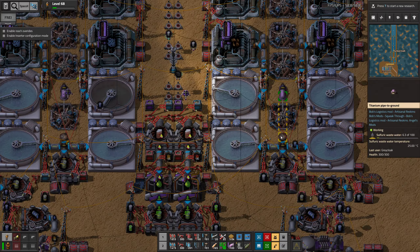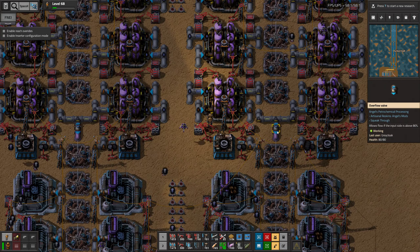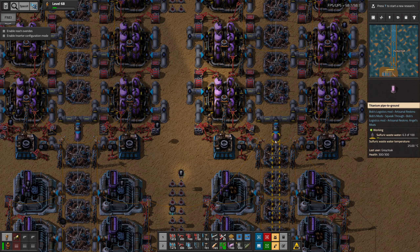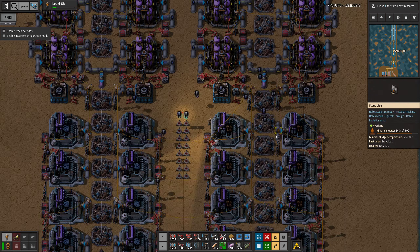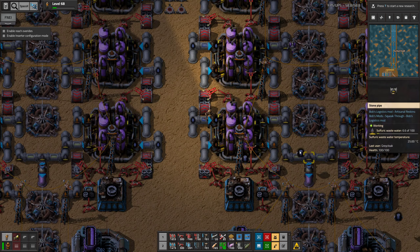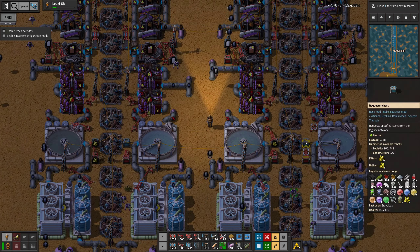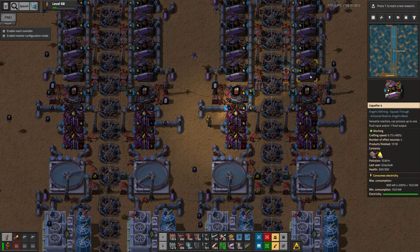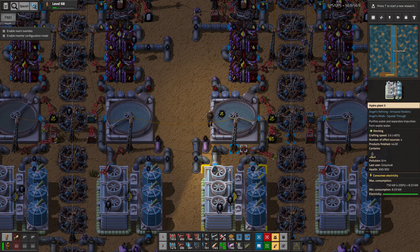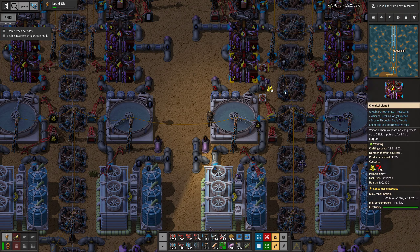Wouldn't be a problem that this is a one-way valve though right? Could we somehow have more than 80 percent up here, let some flow down, and then we need the stuff down here? Hopefully not. We are still building back up our supply of this stuff I think.